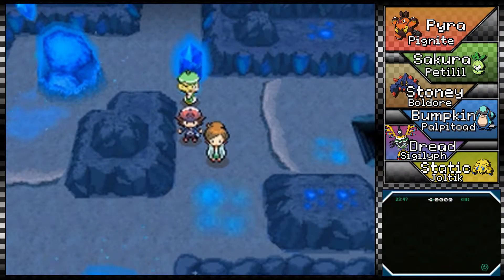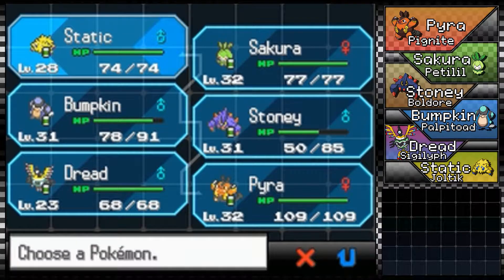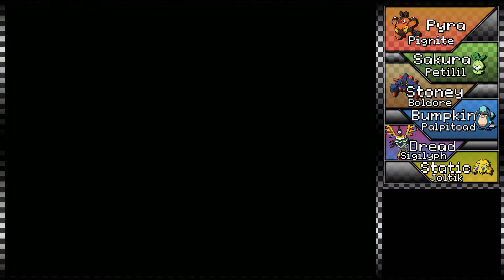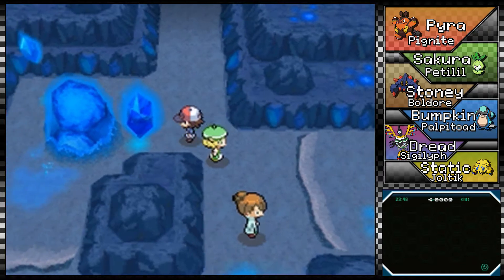Hey everyone, SolarPrimal here, welcome back to Let's Play Pokémon White! Quick update: I gave Static the Lucky Egg and Dread the Experience Share. Along the way back we battled all the trainers we skipped, so their levels are a little higher than before, but not quite where I'd like them. That's okay though, so what we need to do is move on.